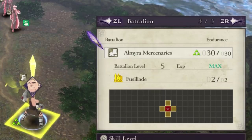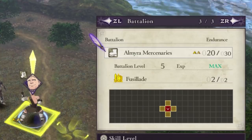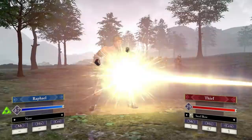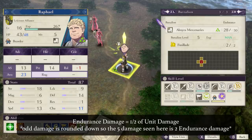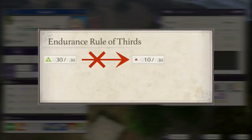Battalions work off their own set of hit points called Endurance, symbolized on the map screen with three triangles. Green triangles means your battalion endurance is above two-thirds of its total endurance. Two yellow triangles means you're above one-third of your total endurance, and one red triangle means you're less than one-third of your max endurance. Endurance damage is accumulated when the unit your battalion is equipped to takes damage during combat. When a unit's battalion endurance reaches zero, that battalion will retreat and the equipped unit will lose all battalion stat buffs as well as the ability to use gambits for the duration of the chapter. Generally, endurance depletes by one-half of your unit's HP lost during combat. However, no matter how much damage you take in a single round of combat, your battalion will never lose more than a third of its max endurance — you can never go from three green triangles to one red triangle in one hit.